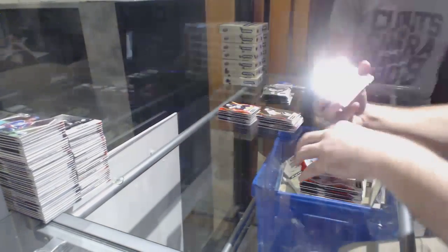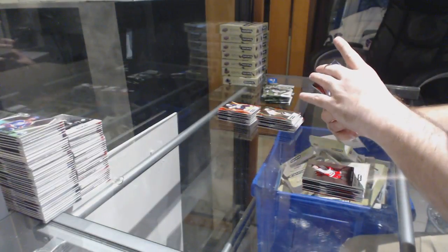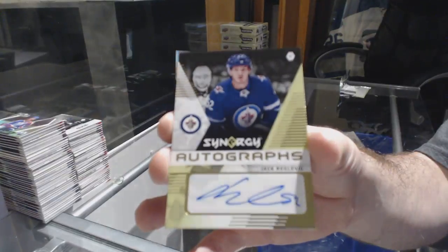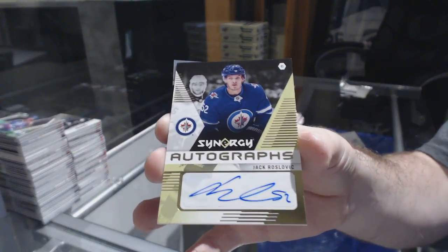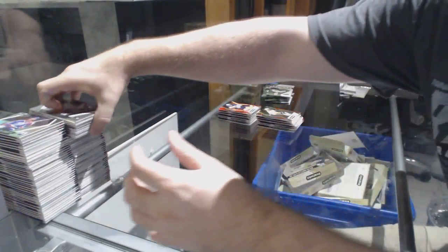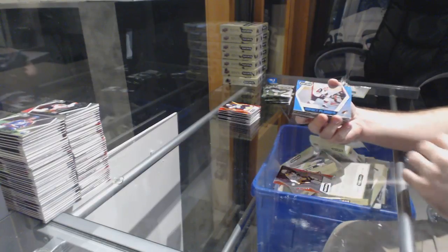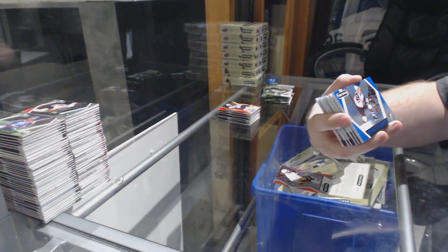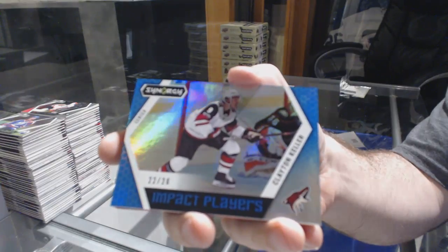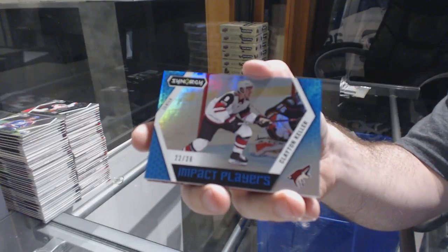Whoever is Philly — I'm sure Smashy would want to trade for that, by the way — Claude Giroux. We've got a noteworthy newcomer of Svechnikov for the Red Wings. We've got a Draisaitl red for the Oilers — that's nice. For the Winnipeg Jets autograph — Jack Roslovic! Roslovic rookie auto, and Nolan Patrick impact players for the Philadelphia Flyers. We've got a red base of Subban for the Nashville Predators, and a very nice impact players blue border number 26 for the Coyotes — Clayton Keller!